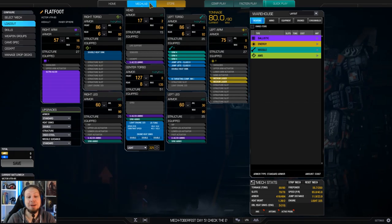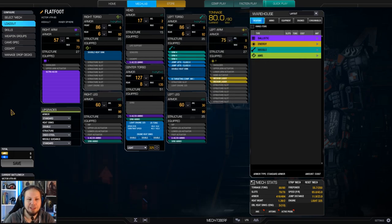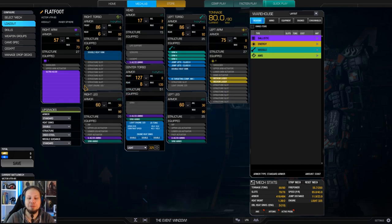We have an Ultra AC-20 in the right arm, three SRM-4 in the left shoulder, and two medium lasers. Alpha Strike is 55; if you double tap you have 75, and that's pretty good. Of course the SRM spread, the medium lasers, and the Ultra AC-20 are not really good in terms of converging, but it's fun. It's a lot of fun to play the Victor because it is an 80-ton assault mech. It is very mobile, it has jump jets, it has a targeting computer, and it is okay in terms of heat management.